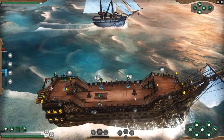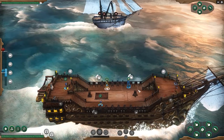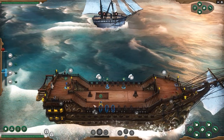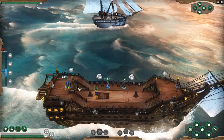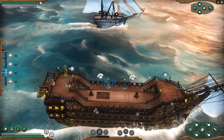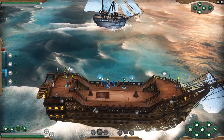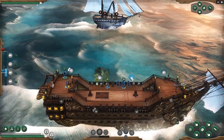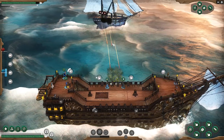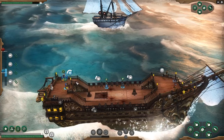We have four crewmen here. We've got a navigator, a guy on the cannons right here, another guy on the cannons over here, and this guy's arming the wrong cannons — we're going to send him up to arm the chain shot. They will load the cannons. We're firing at that guy over there, and as soon as it's blue, we can fire it. Fire away! And there we go. We'll take some damage — we have to move our guy around to go repair things if we need to.